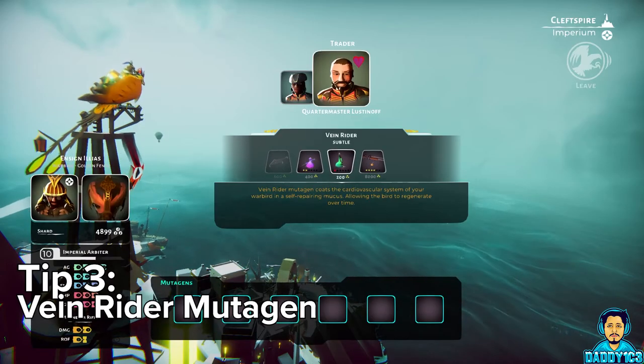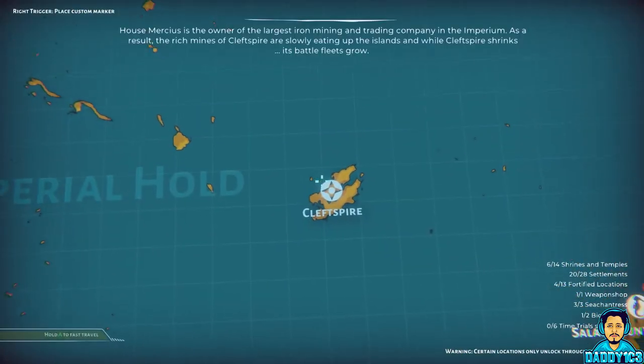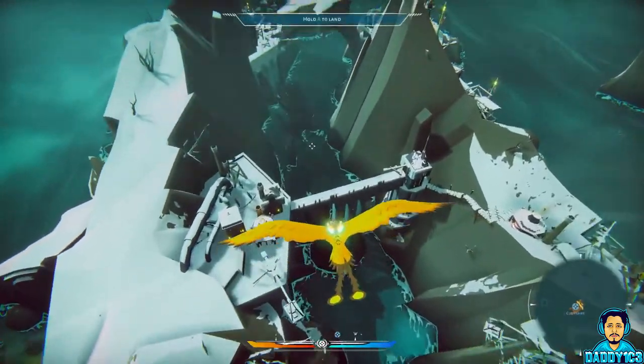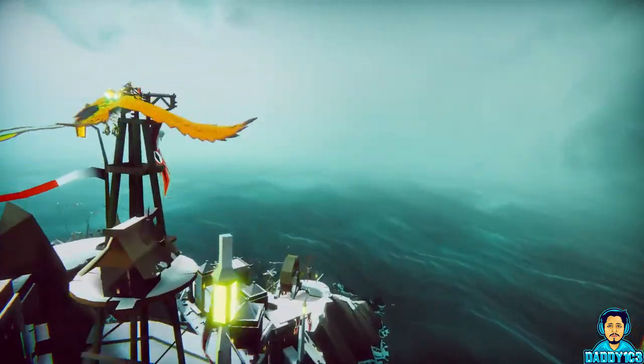Number 3. The Vein Rider is a health regen mutagen sold at Clef Spire. It's super helpful for those tough missions because you can simply run away from the fight and let your HP regen, then come back at full health.